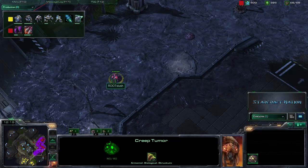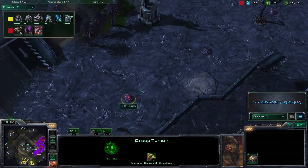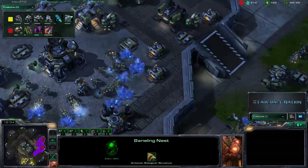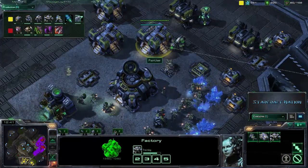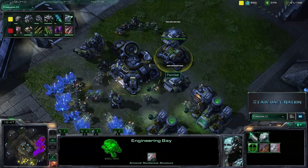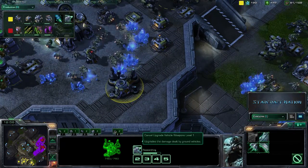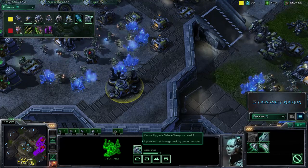We do actually see the creep starting to spread out from Slush's main base, which gives you great battlefield awareness — that's what you want in any RTS situation. You want to know what your enemy is up to so you can do those hard counters. We actually see a Supply Depot going up there, with Pain User forced to do that as he had supply locked himself at some point. Right now he has an Engineering Bay with Vehicle Weapons Level 1 coming up.